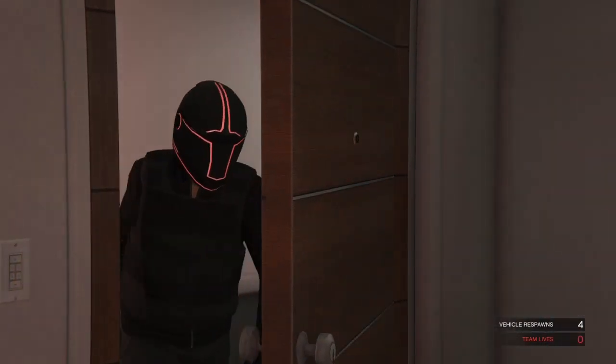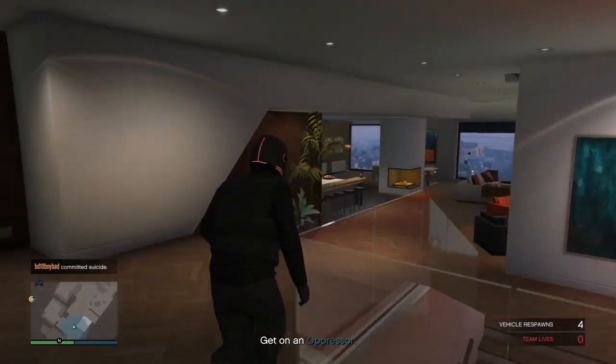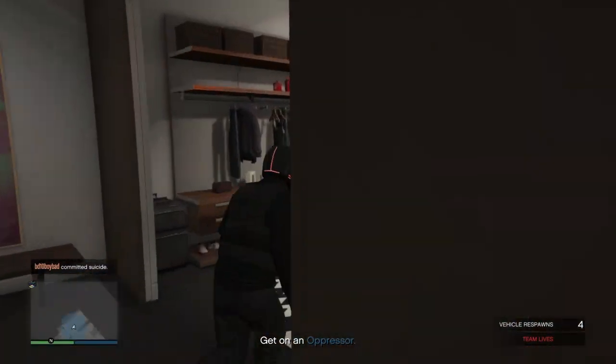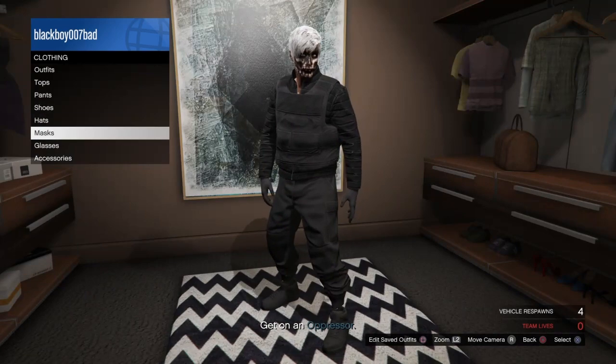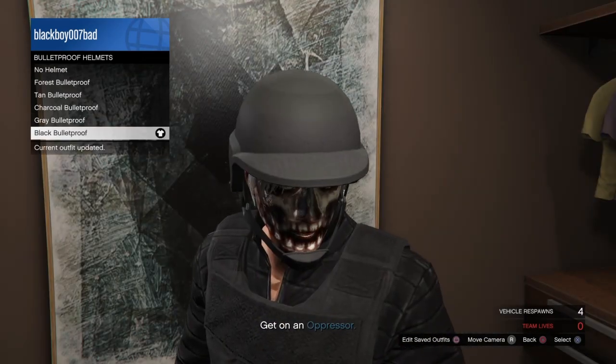Once you've loaded in, guys, change something on the outfit down here in the clothing — outfit section. Just change something on the outfit and change the shoes to the invisible ankles. Once you've finished changing something on the suit, proceed.